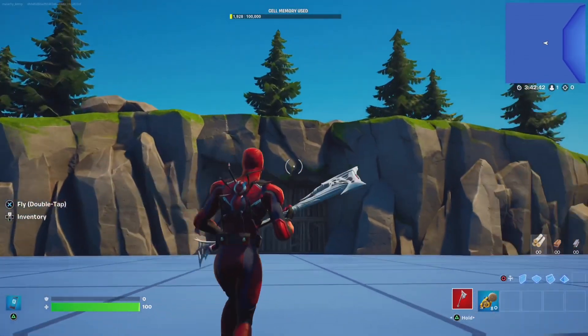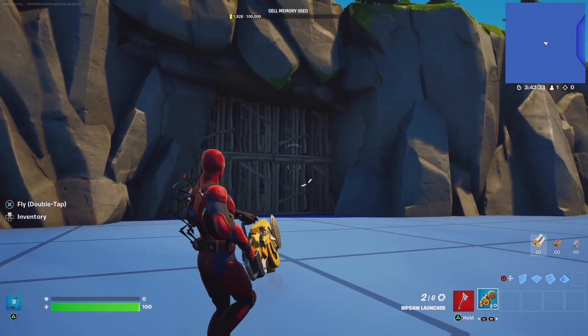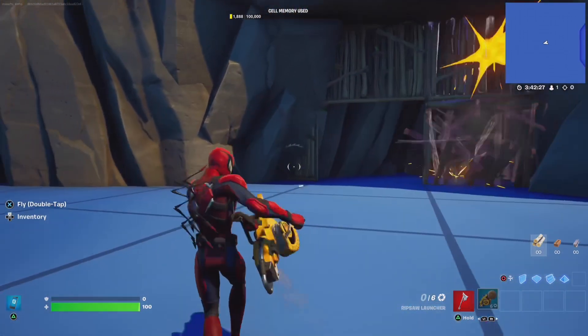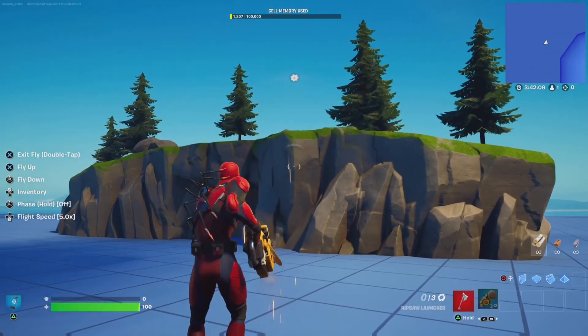Here's something to maybe inspire some of you. I've built a modular hill with a wall blocking the way. You could have a hidden Ripsaw, which would then allow the player to further traverse your map, or get to an area they wouldn't be allowed to enter without the weapon. Also, these new indestructible modular terrain pieces are incredible — would you like a video where I showcase that? Let me know.